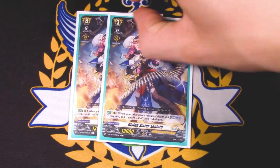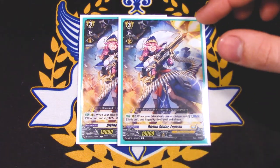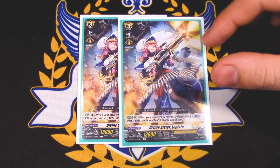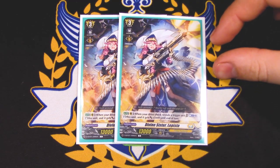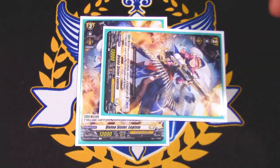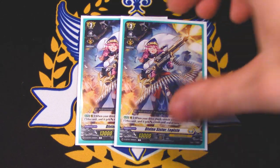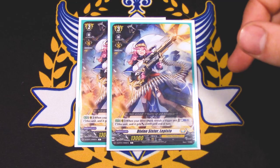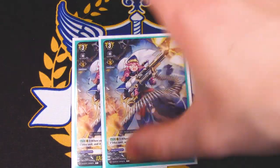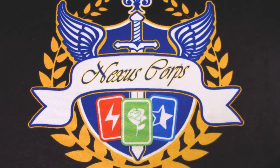Two copies of Divine Sister Lapisto. When your drive check reveals a trigger, you Counterblast two, stand it, and it gets 5k. This deck revolves around getting your triggers, so your opponent is mostly going to know you're going to restand it. But extra attacks are always great. It is Counterblast heavy at two, so I don't see myself using it super often, but when it pops off on the board it's a really great card. That's it for grade threes.